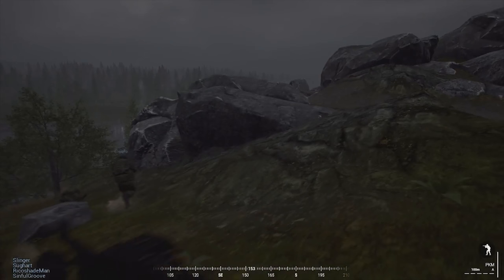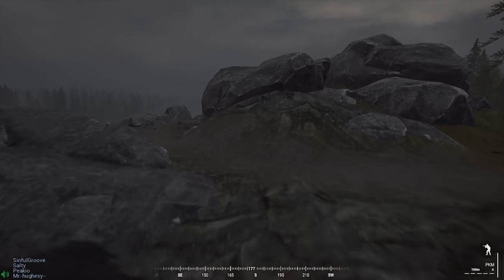The first thing I do instantaneously — as soon as those first rounds land — is book it to cover, which is these rocks. These are good rocks, good cover. I know contact is on the right flank because I saw an RPG whizz right to left, so I already know the enemy is going to be on the other side of these rocks. I've got the PKM and I need to start slaying rounds towards this enemy ambush.